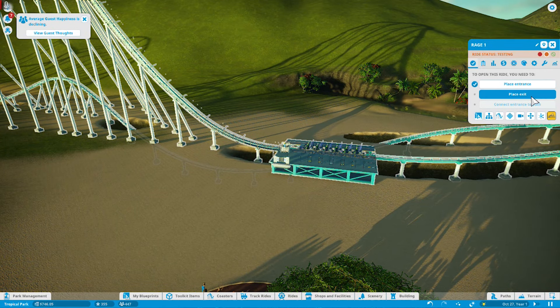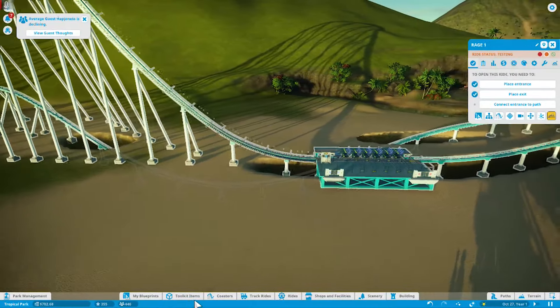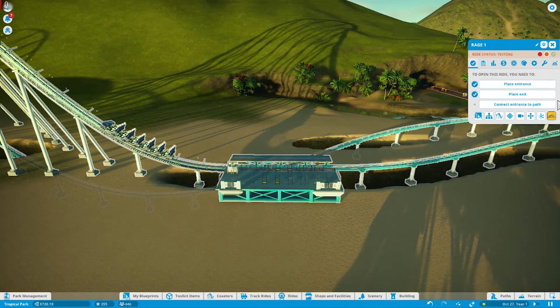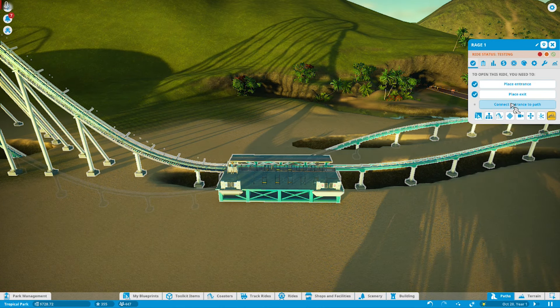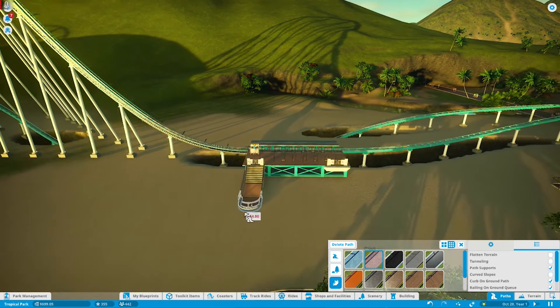Place the exit over here — oh, this is going to be amazing. I actually want to take it for a spin — we got to do our inaugural ride. Now that this is done, we'll do the inaugural test ride! So let's get the queue set up.